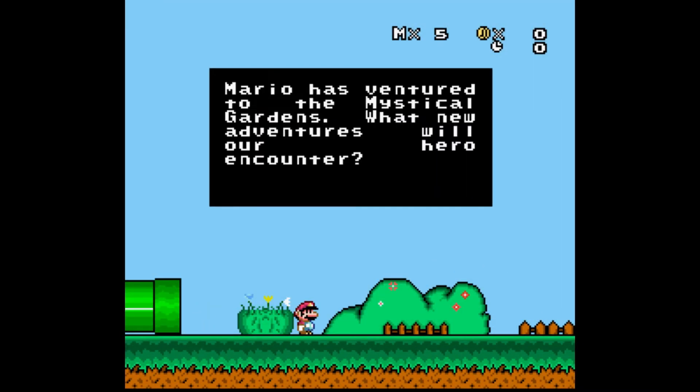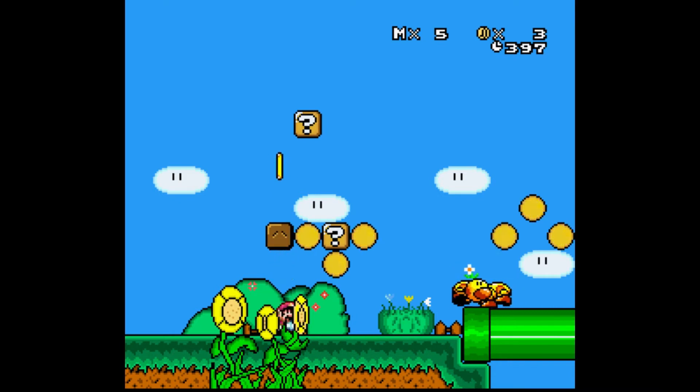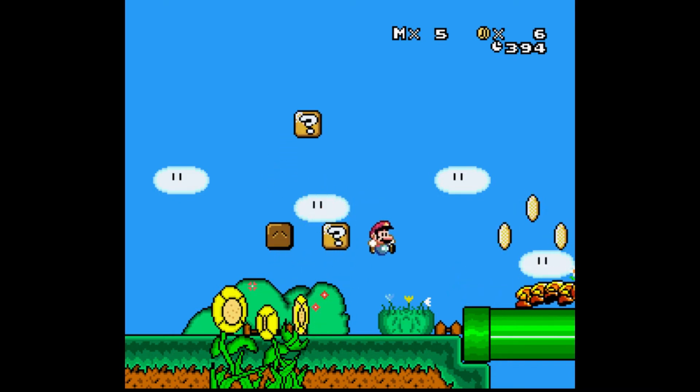Oh, this looks nice so far. Mario has ventured to the mystical gardens. What new adventures will our hero encounter? We don't know. There's a little intro screen that won't let me pass for like a million years, so we'll just speed up. Here we go. Oh, we got some Yoshi's Island music. I love this music so much — puts me in a good mood just hearing it.